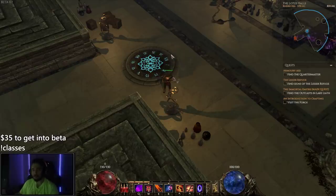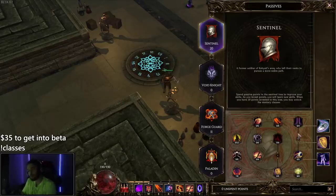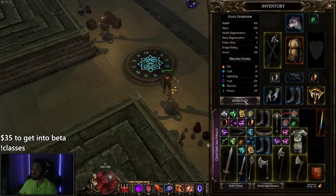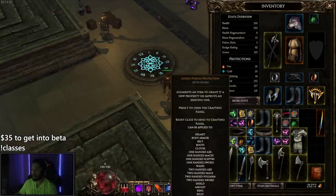Last Epoch is kind of like a Path of Exile inspired game. I would say it has PoE aspects, but has the combat style of maybe Diablo 3, Victor Vran, or Van Helsing. It also has a complex crafting system which I would say is very similar to the way Path of Exile works.